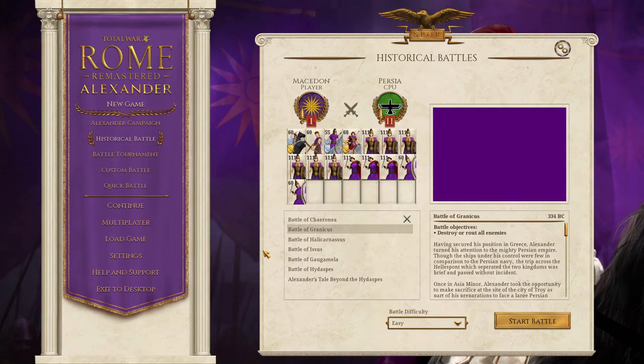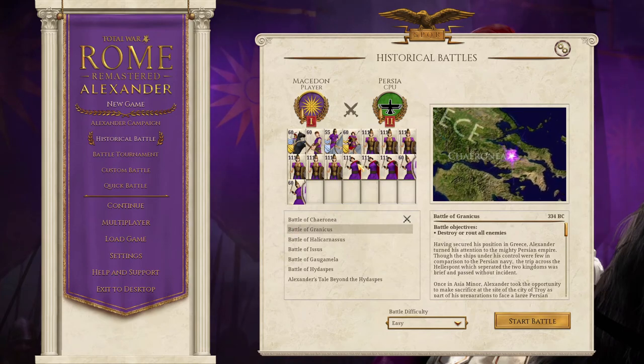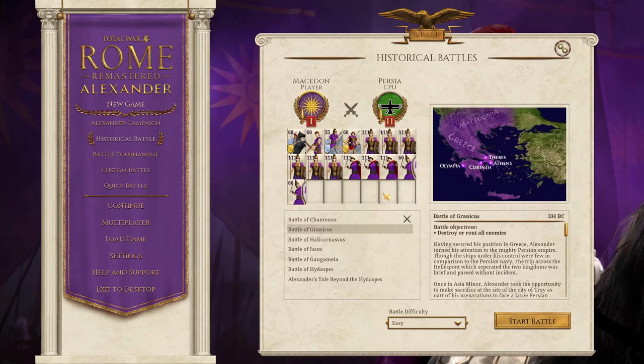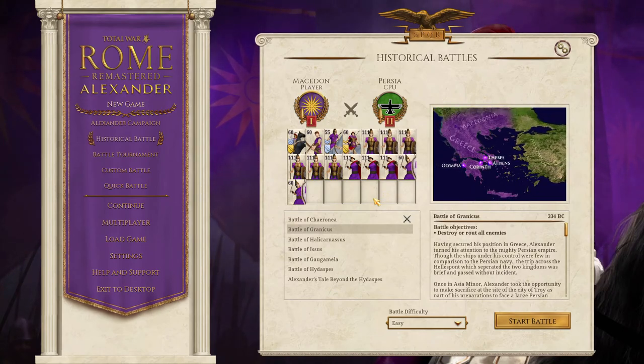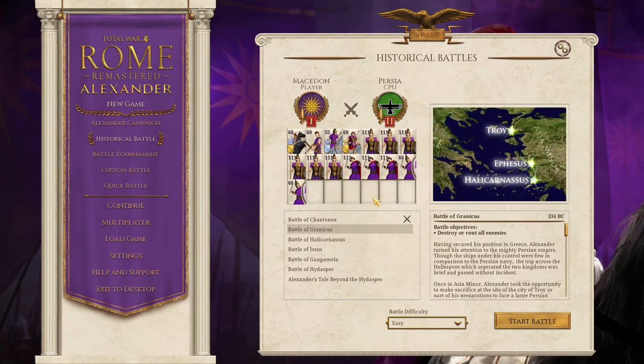That's the historical context. Now, talking about the units we have in this battle: we have multiple phalanx units, a few skirmisher units, and a total of three cavalry units. Those cavalry units will play a key role in this battle to flank around the enemy and hit them hard, including killing the enemy general.